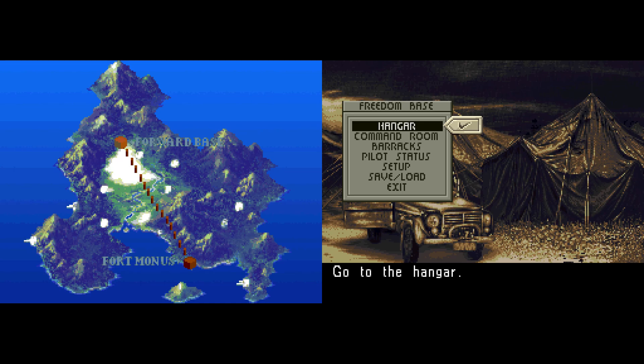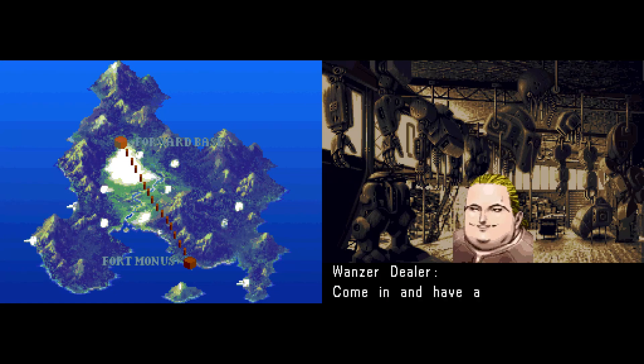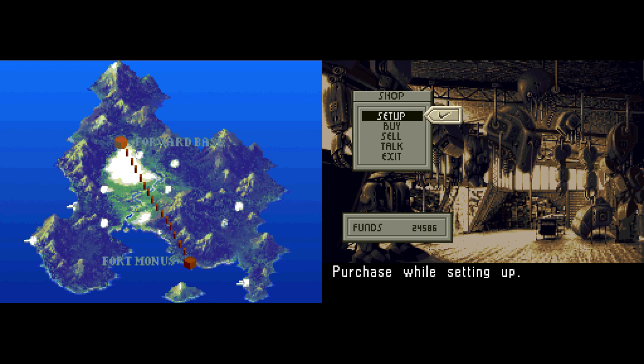But before we do that, we're now in a new area — the Freedom Base — so now we've got the hangar with new stuff we can check out. Let's take a look at what our options are now.